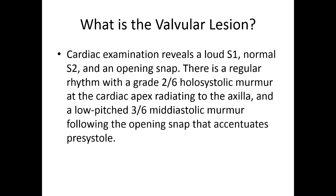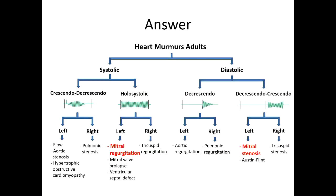There's only a couple more. Cardiac exam reveals a loud S1, normal S2, and an opening snap — what is the answer already? Mitral stenosis. There's a regular rhythm with a grade 2 out of 6 holosystolic murmur at the cardiac apex radiating to the axilla, and a low-pitched 3 out of 6 mid-diastolic murmur following the opening snap that accentuates presystole. So what else is there in addition to mitral stenosis? Exactly — mitral regurgitation and stenosis.